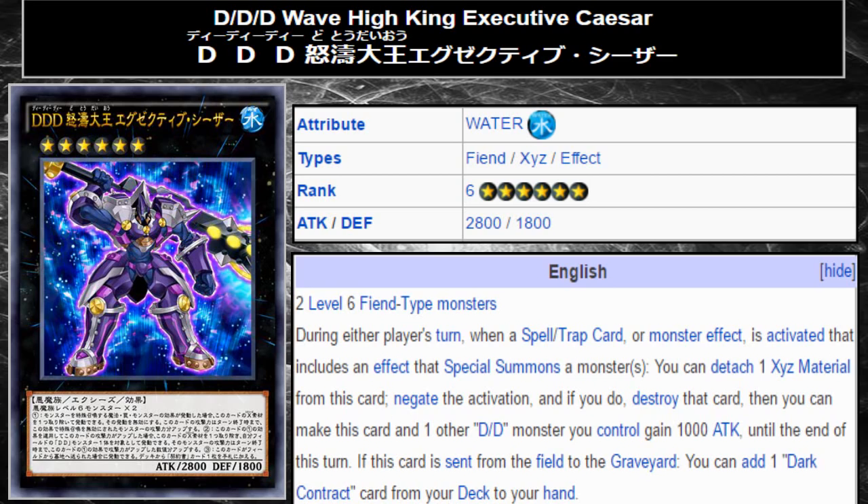This card has a little bit different of a judgmental thought process going into it, because it is an Xyz monster — something that can be melded into your ending boards. It is a Water Fiend Xyz effect monster. It is Rank 6 with 2800 attack and 1800 defense, and it requires two Level 6 Fiend-type monsters.